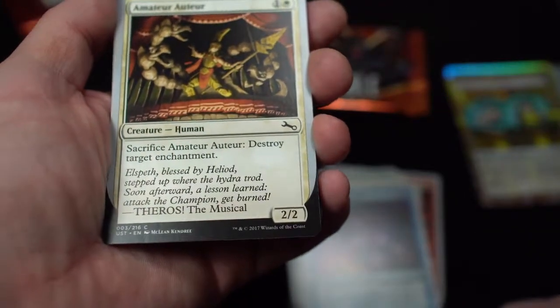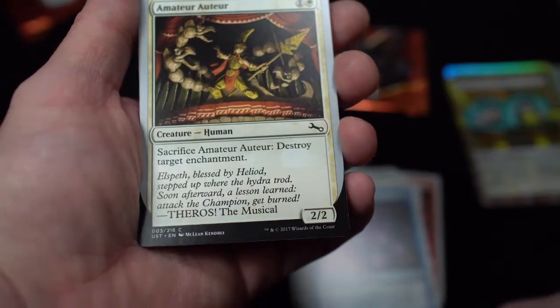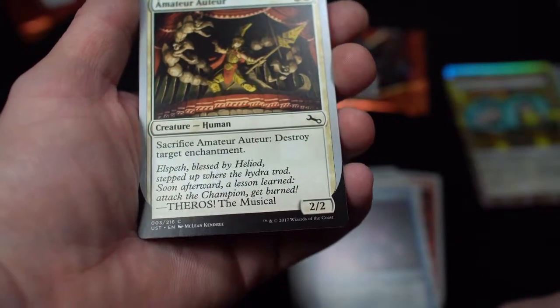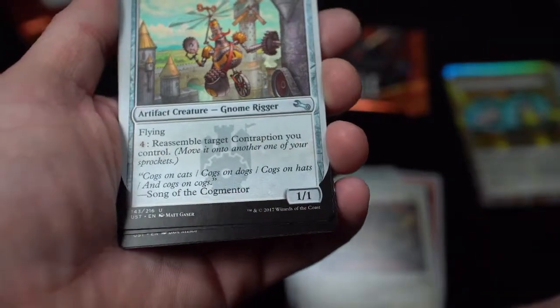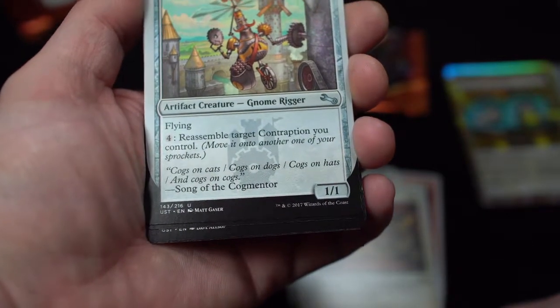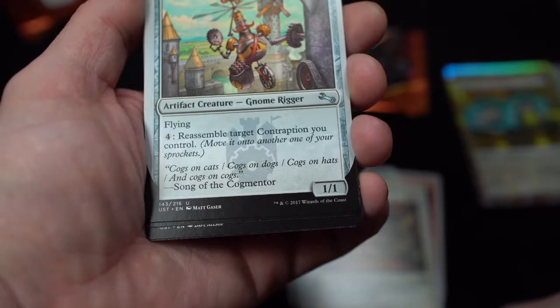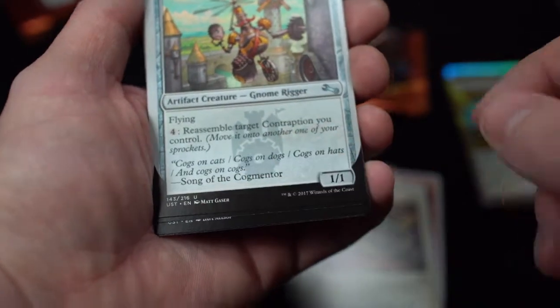Amateur Outer — creature human. Sacrifice Amateur Outer: destroy target enchantment. Two-two. Cogmentor — artifact creature gnome rigger. Flying. Reassemble target contraption you control — move it into another one of your sprockets.